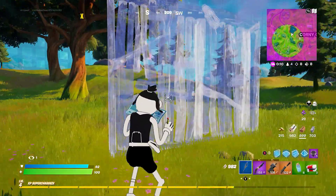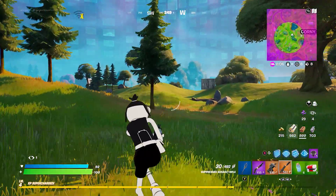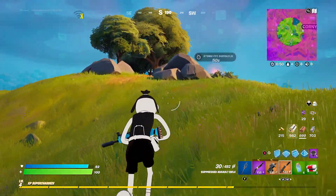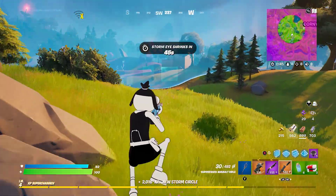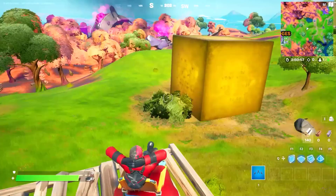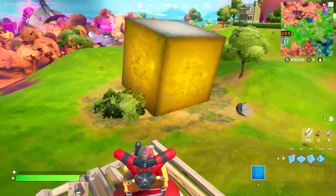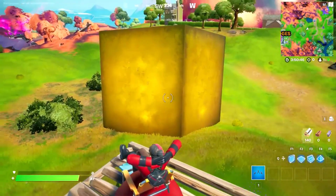Hello guys, welcome back to another Fortnite Battle Royale video. In this video we're going over everything we know about the cubes inside the game. We're also going to be showing you guys exactly where they're going to finish up after they are rolling around the map. The cubes are currently moving similarly to how they did way back in the day, but now we've actually got way more cubes — we've got a golden cube and about five purple cubes.